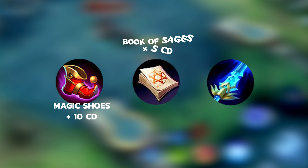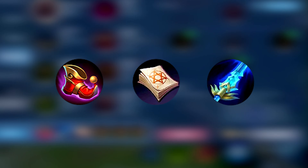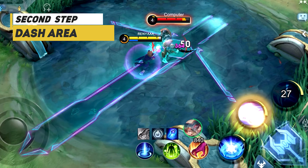First of all, I'll show you how to get an unlimited dash at the beginning of the game. At level 4, we have a 6 second skill cooldown when using ultimates, which drops to 2 seconds. To do this, you need to attack the enemy with your second skill and then hit him with your basic attack. Where do you get unlimited dash? Don't worry, it's simpler than you think.